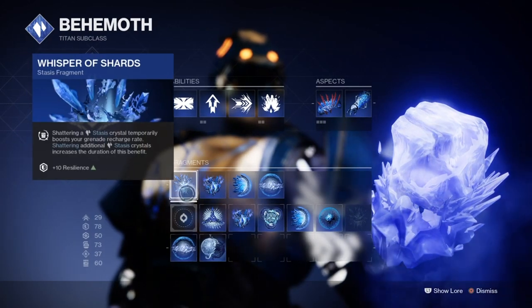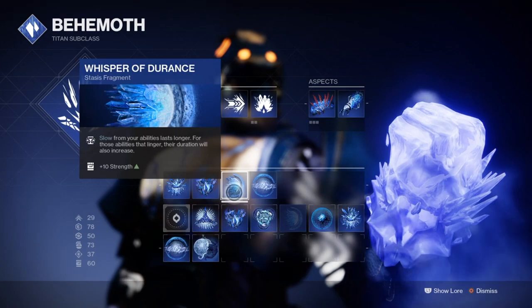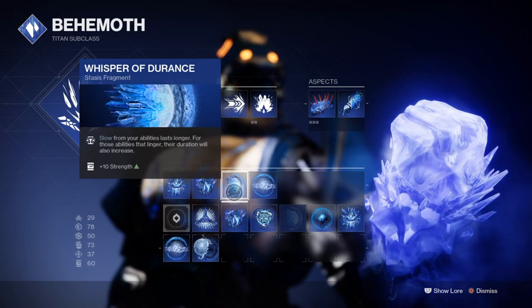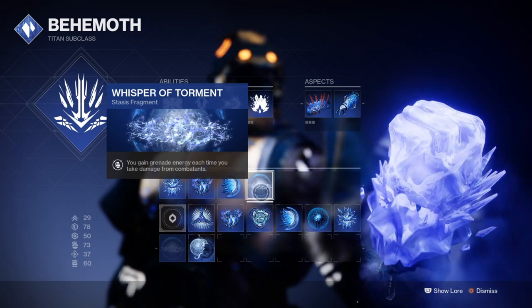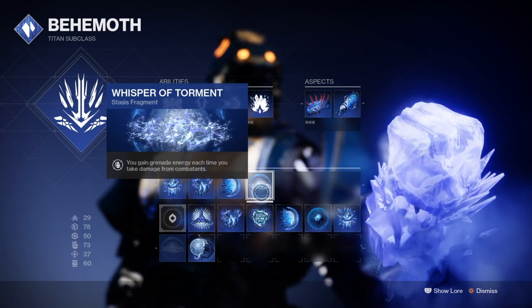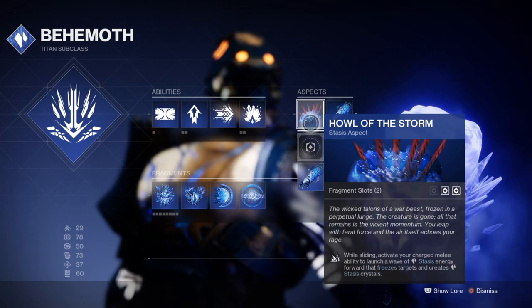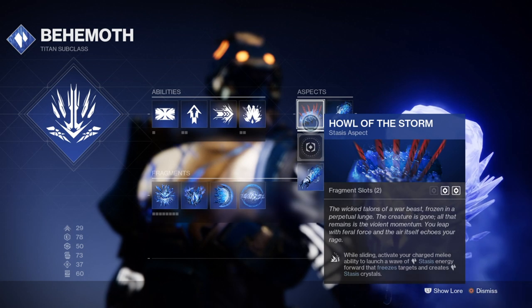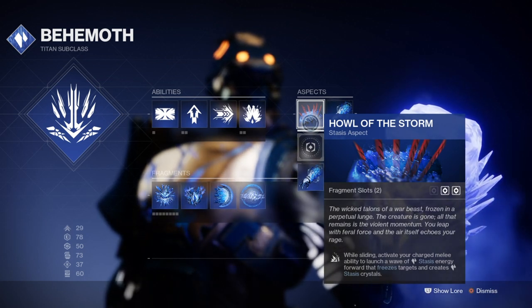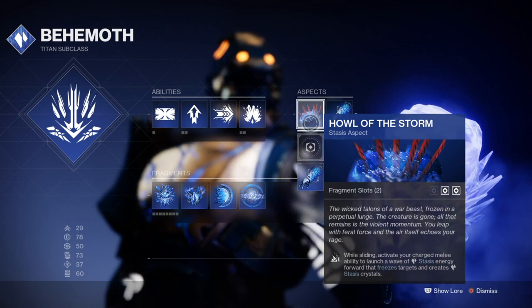For Whispers, I would recommend focusing on the following for the most out of the aspects. Whispers of Shards and Whisper of Torment will both provide a boost of faster grenade regen which, on top of the exotic, will be near instant. Whisper of Fissures will help spread damage further, which is important for destroying crystals with weapons. And Whisper of Endurance will help extend the freeze effect for longer, which will help in more crowded situations and allow you to control the field.